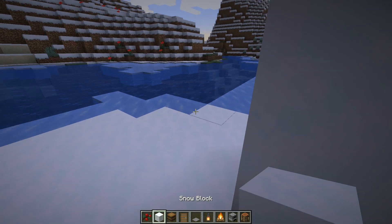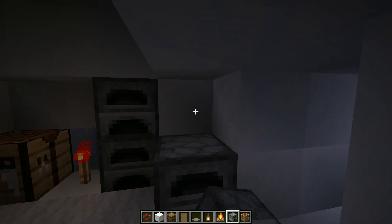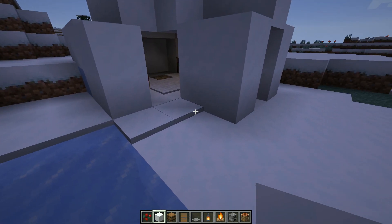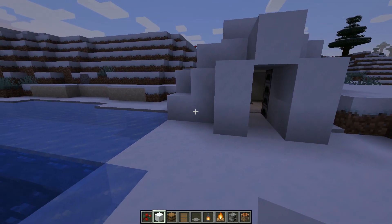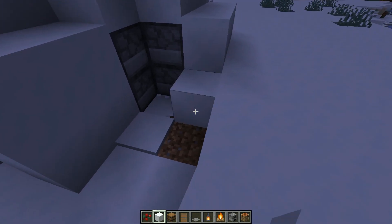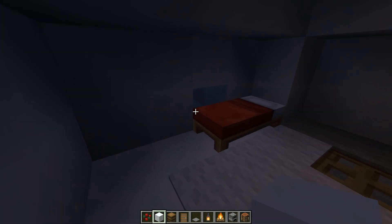Another thing I really like about igloos is that they are super easy to extend. For example, if I want more furnaces I can put one here, two here. And if I need more space, I can grab some snow and extend this place. It still looks like an igloo, it still looks normal. You can add a block here and here, do the same thing on the other side — extend it by a little bit, add a block here and here just like this. It will still look the same, still look like an igloo, but it will be a lot bigger.